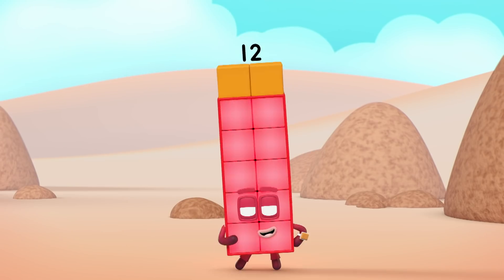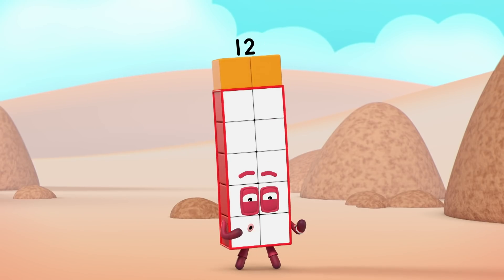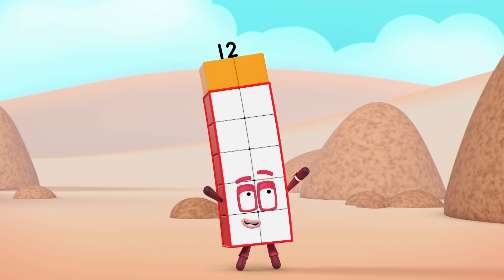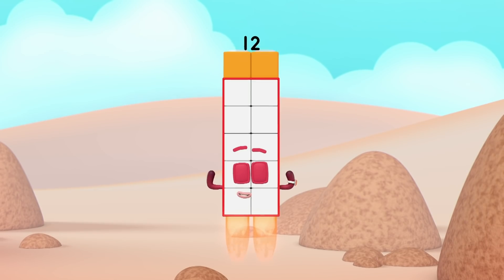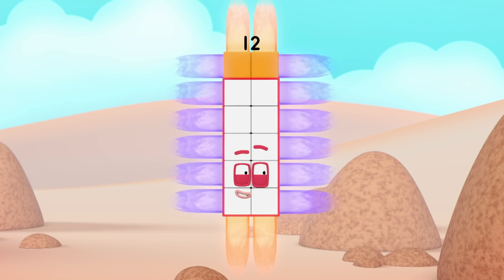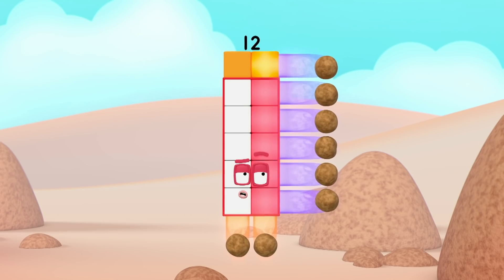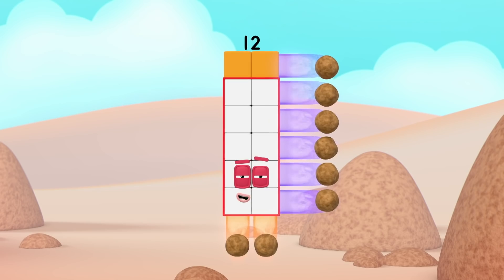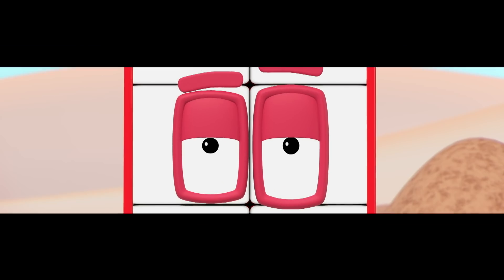I'm rectangular twelve, I'm ten and two. I make arrays, that's what I do. When I put my blocks in columns and rows, I make an array and my rectangle goes like this. Two by six is another way. Two lots of six, do you hear what I say? Another rectangular array! So let's split, without delay! Break away!